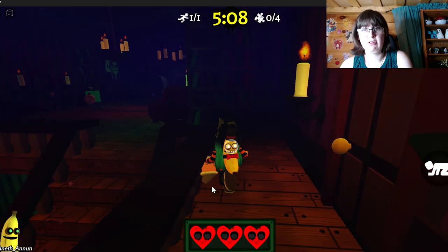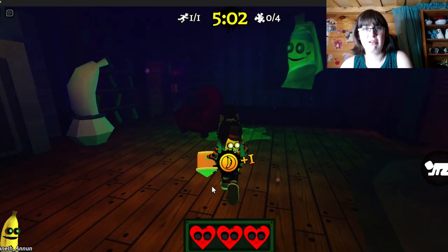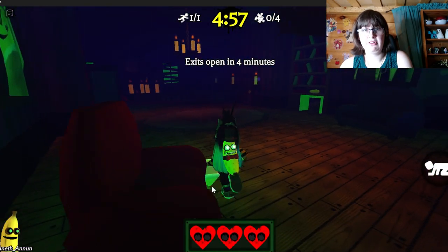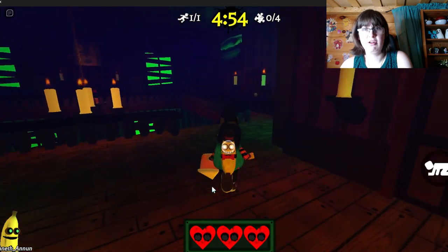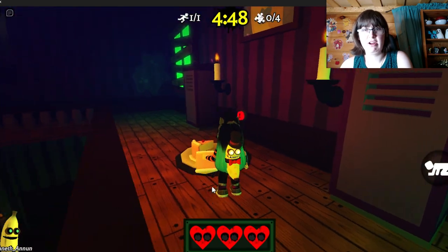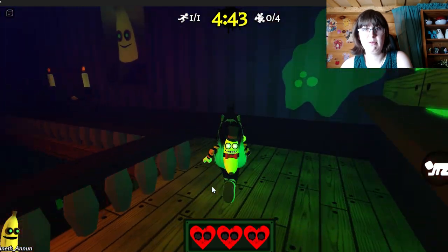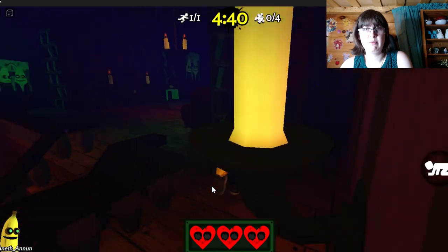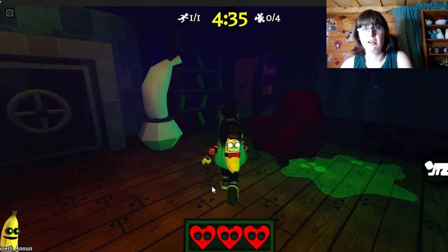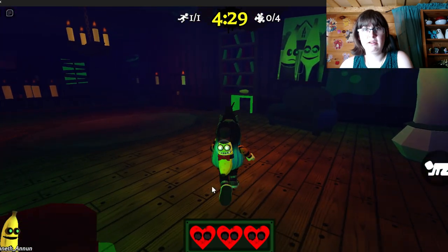To help survive, you can solve puzzles. There are between four and six puzzles each map depending on which map you're on. This is Banana Manor — it's a little smaller. The one I'm holding right now is the cake puzzle. You have to go around the building, find slices of cake, and bring them back to the biggest tray. I think it's eight pieces of cake, either six or eight.